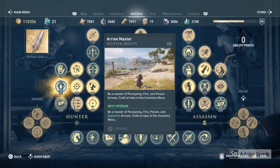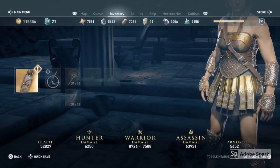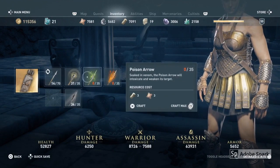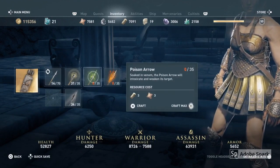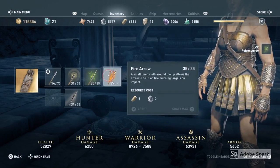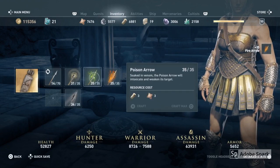After upgrading that, go to the inventory menu and here as you can see you can craft the poison arrows and you can craft fire arrows.